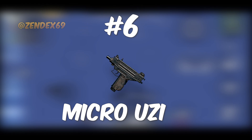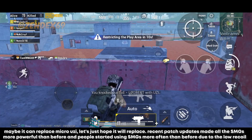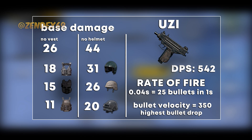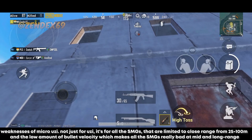Number 6 is the Micro Uzi — it is the most powerful SMG in this game right now. Recent patch updates made all SMGs more powerful than before, and people started using them more often due to the low recoil. Here are the stats. The main reason Uzi became so popular is its rate of fire, which can shoot up to 25 bullets in just a second, making it really effective in close range. However, it's a very poor choice if you miss a lot. The weakness of the Micro Uzi — and all SMGs — is that they are limited to close range (25 to 100 meters), and their low bullet velocity makes them very bad at mid and long range.